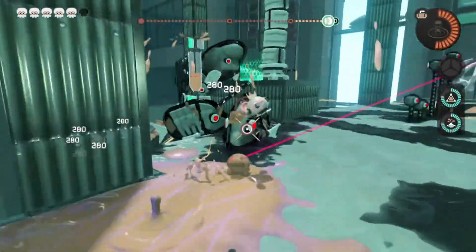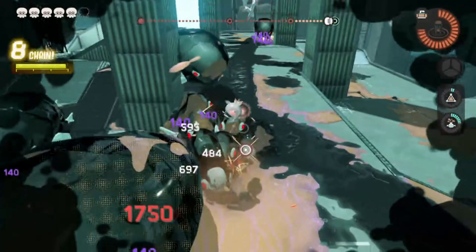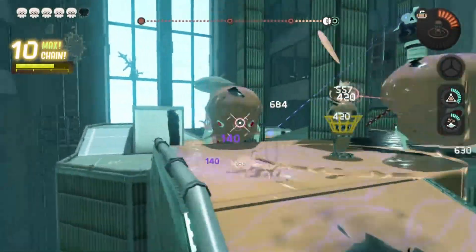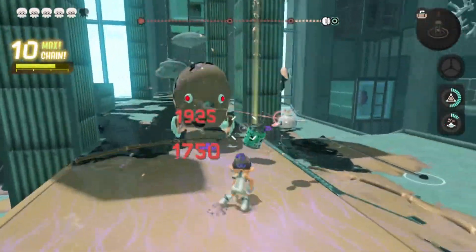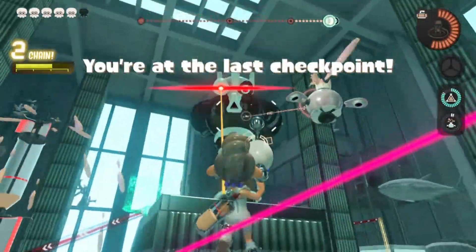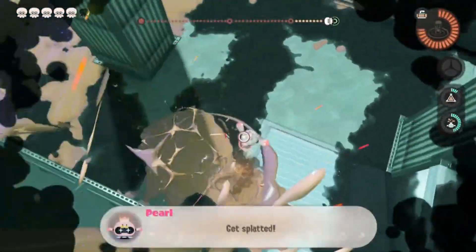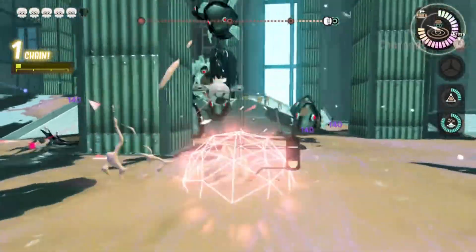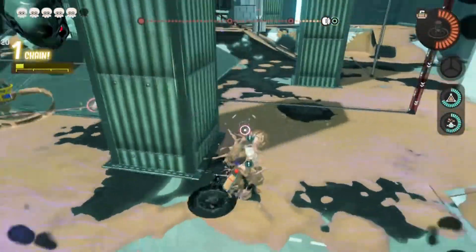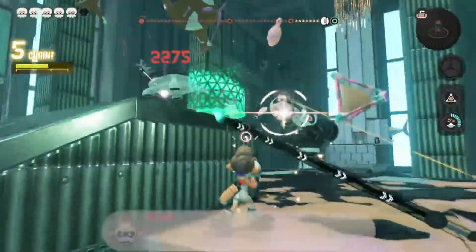We're going to swim around this high ground area, making sure — okay, someone shot me, no no! Use the wave breaker, use the wave breaker please! Can we shut up with all of you gelatins — we're so close. There's just so much distraction going on. I need to take out that tower so that we can move on. Die, tower — thank you!